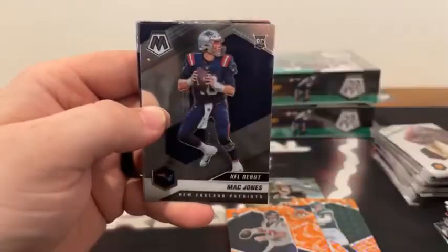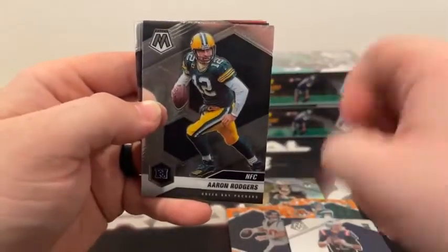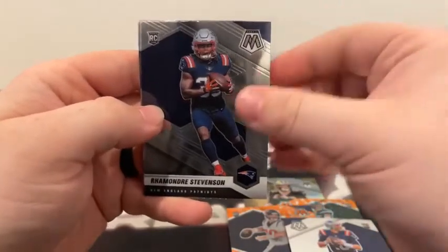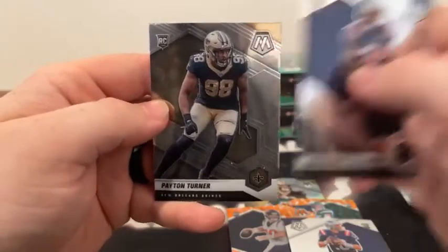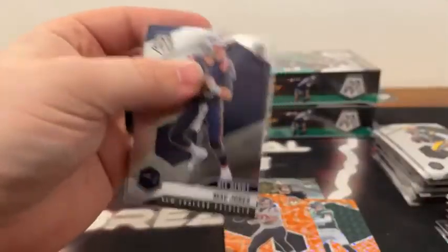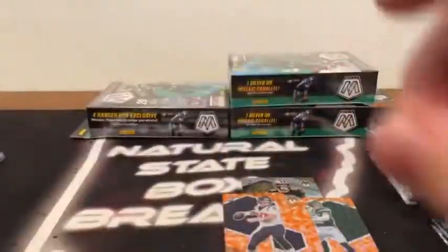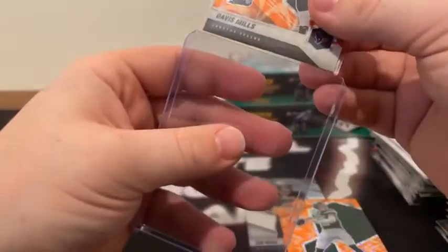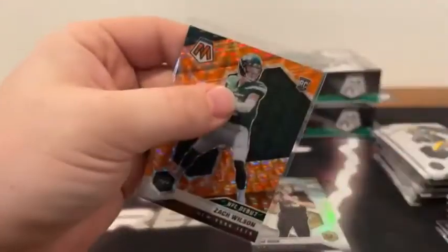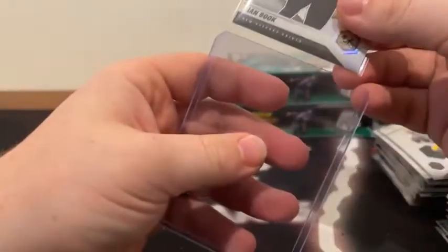Here's a base AFC Justin Herbert, a base Mac Jones NFL debut, got an NFC Aaron Rodgers, there's an MVP Peyton Manning, base rookies for Montre Hartage, there's Demetric Felton and Payton Turner for the New Orleans Saints. This break continues to get better and better. Got our second Mac Jones — they've both been the debuts. One was an Orange Reactive. Here's our first Davis Mills on the Orange Reactive rookie card. Our first Zach Wilson of the break is a debut on the Orange Reactive. And we got a Silver Prism variation of Ian Book for the New Orleans Saints — we'll sleeve and top load. Still got 60 cards left to go.